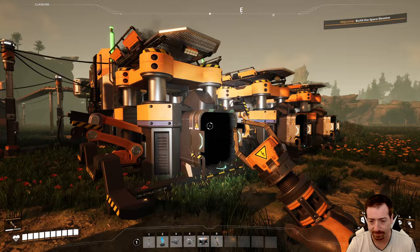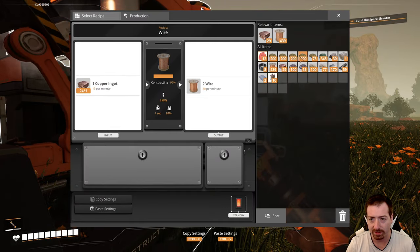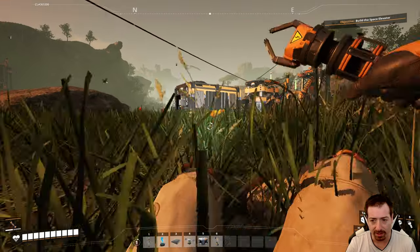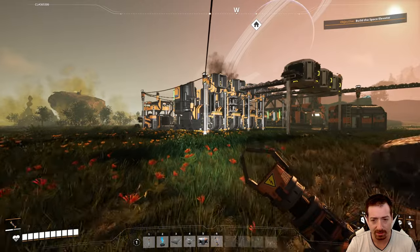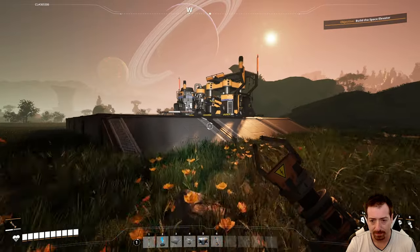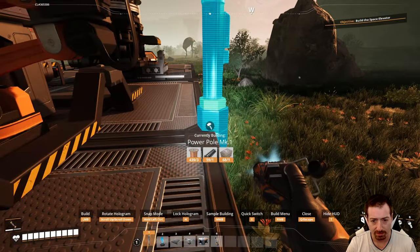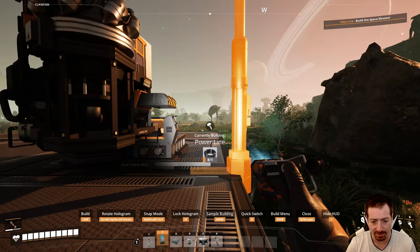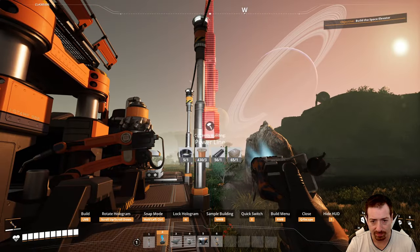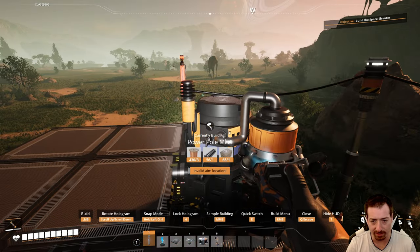I need more resources — I'm kind of out of everything. There's some plates, there's some rods. I guess I'm not really out of wire or biomass, we have enough of those two things. I should probably get more concrete going — that's just not going to be enough for my needs.